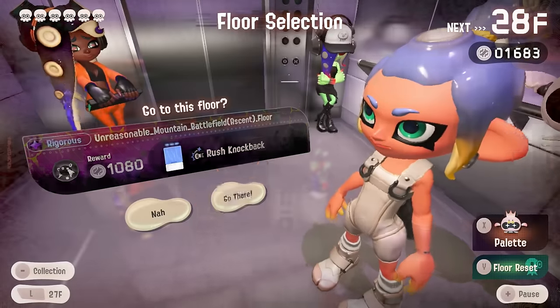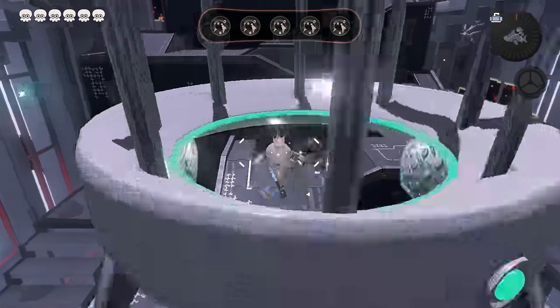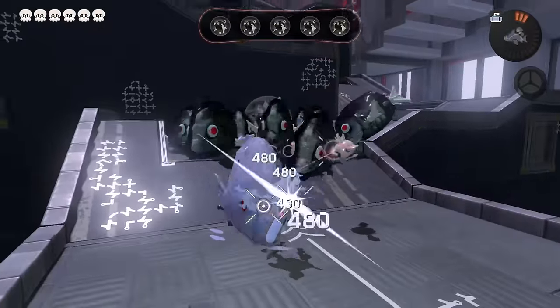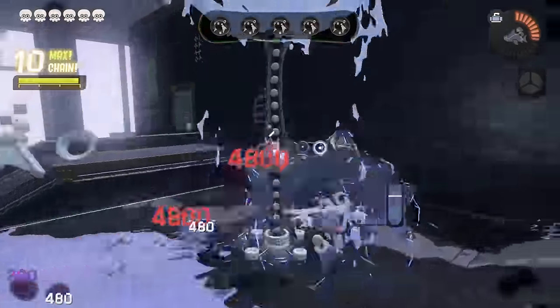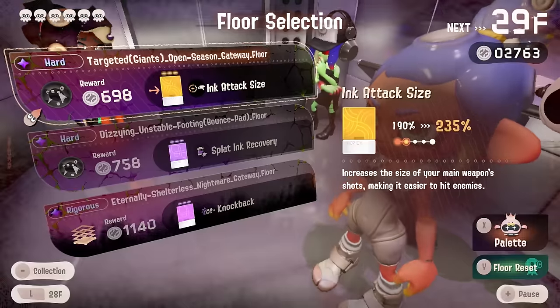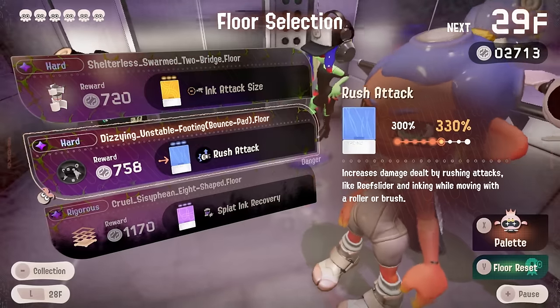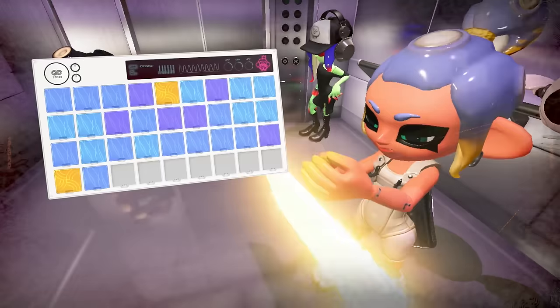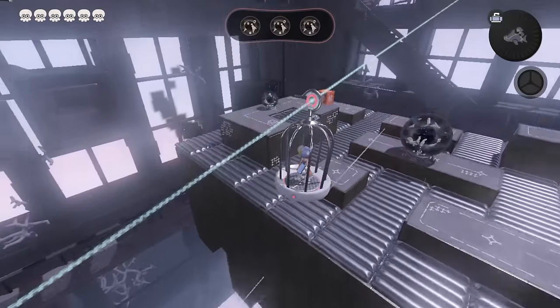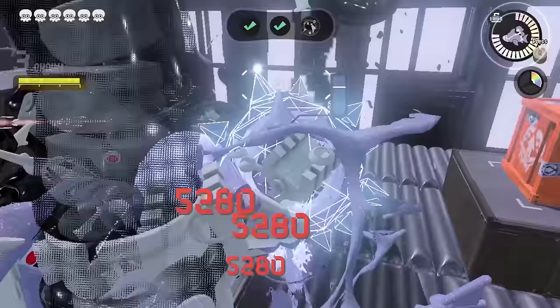This game really wants me to love the knockback. Fine, I'll try it out — it wants me to have more knockback but less power, so let's see what this does. They kill right away so I can't see how good the knockback is — they explode before I get to knock them back. I hope you guys now see why I'm not a big fan of the knockback. Alright, this is our last floor — maybe it'll give us a vending. Oh, it'll give us rush attack — that is really nice, I'll gladly take that. I think this is gonna make us do maybe 5,000 damage? 5,280 — let's go!